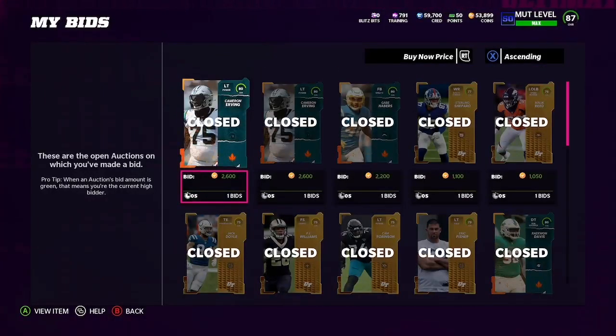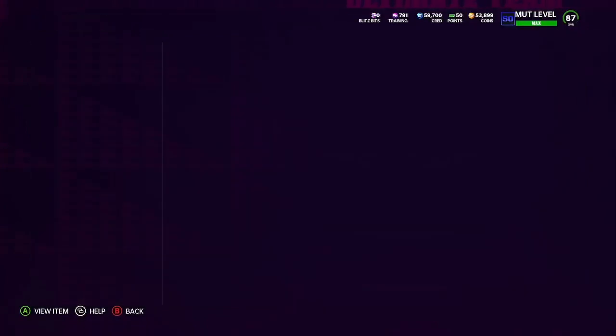All six of those cards add up to 10,400 coins. Now I'm going to show you guys how to find the most expensive 84 player you can exchange for and make easy profit.